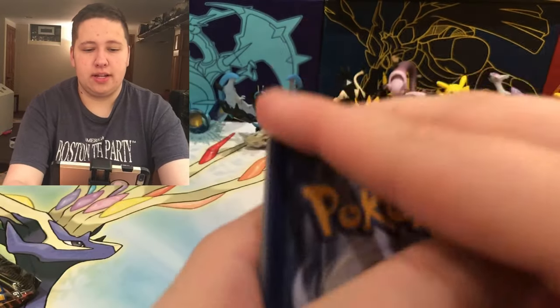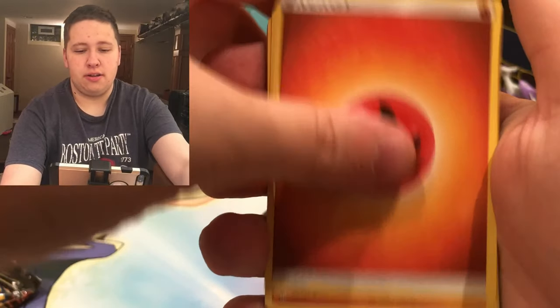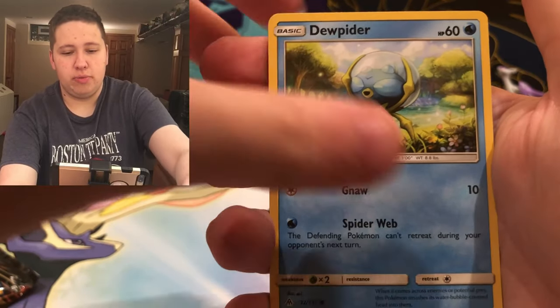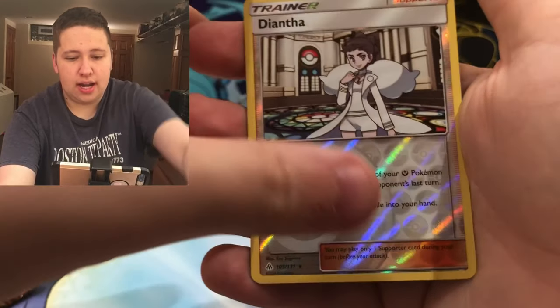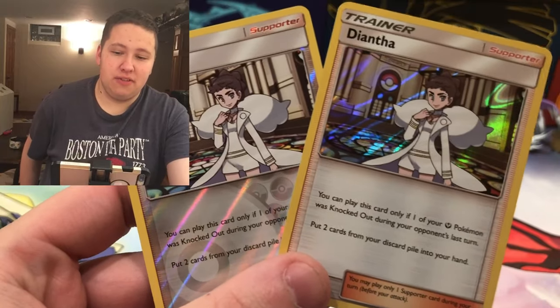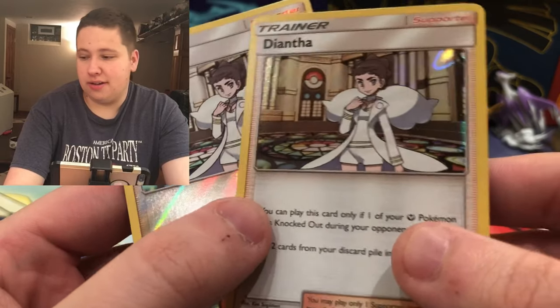Let's get into Forbidden Light - this pack is shredded. I think we got something good in this pack. We got a Fire Energy, Tyrant, Bonnie, Frogadier, Fennekin, Inkay, Pancham, Jupiter, Fennekin, Diantha - that's a Reverse Holo Rare - and then the final card is Diantha Holo Rare. So I completed the master set of Diantha in that one pack - that's really cool, I'll definitely take that.